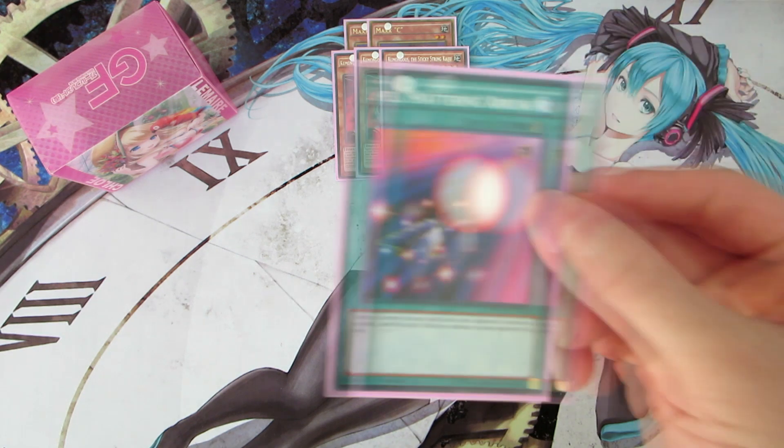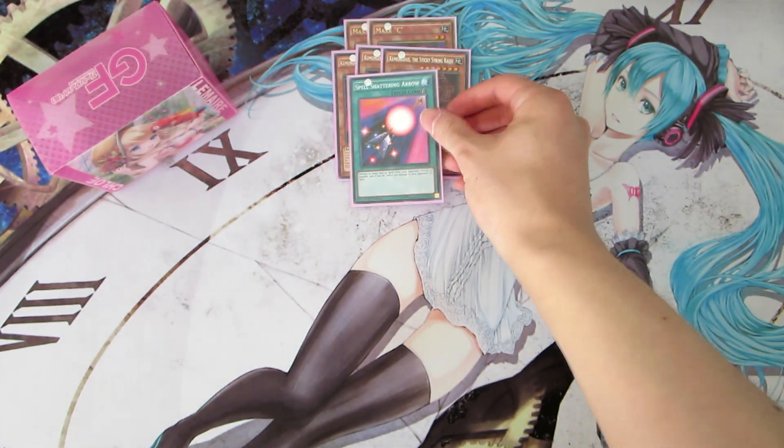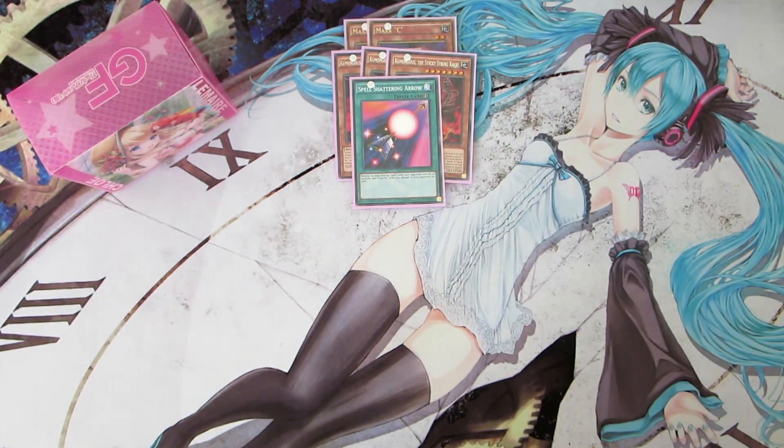We are playing one copy of Spell Shattering Arrow, which is a really good side deck card against Pendulum decks. I didn't want to play MST because MST only hits one card, but this can hit both Pendulum Scales and it doesn't require a discard like Twin Twisters. When you destroy all face-up spell cards your opponent controls, you inflict 500 damage for each that was destroyed. Very good card if you're looking to side against Pendulums.